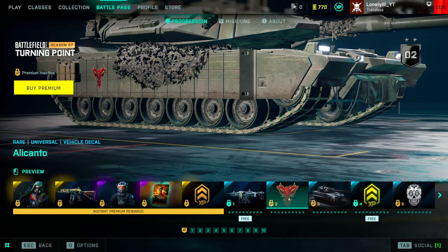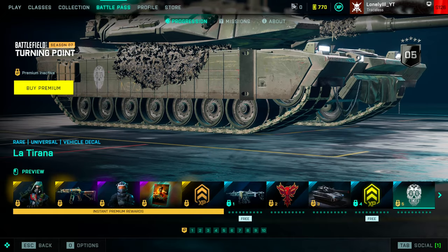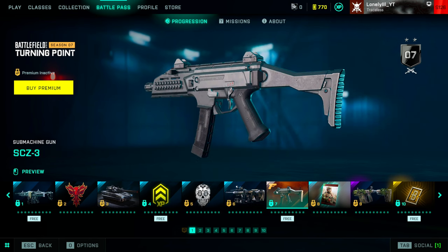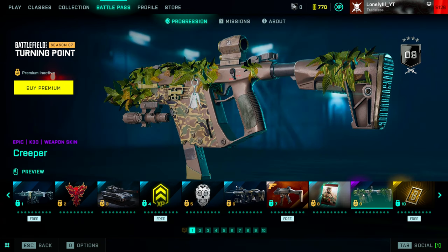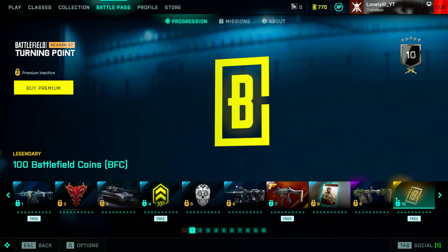Other early rewards include an ugly LMG skin, a sticker, a vehicle skin nobody will probably use, an XP booster, another sticker, a pretty ugly skin for the best sniper rifle in the game, and at level 7 the new SCC SMG. I should mention I probably can't do a weapon guide on this gun this week — I may skip it and start weapon guides again next week once I have it properly unlocked.